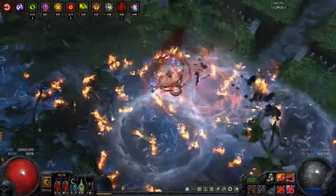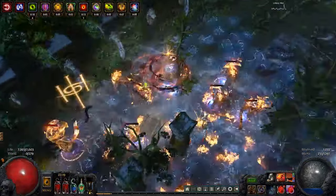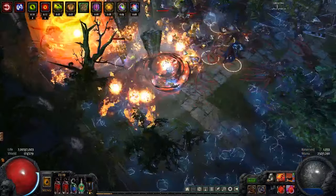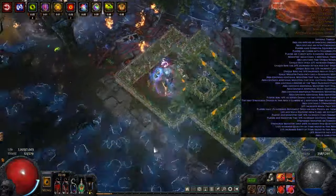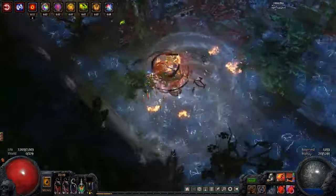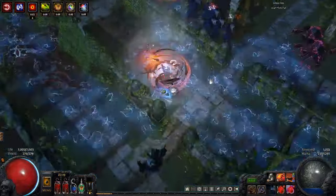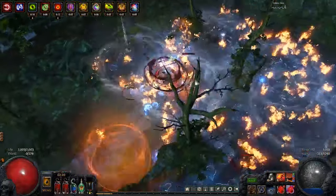These ignites are further buffed by our dual curses — we are using Flammability and Elemental Weakness. With the Writhing Jar, these curses don't merely double dip; they do in fact triple dip. The way that works is we pop out a worm. The worm has lower resists because of the curses, so the worm takes more damage from the Vortex and more damage from the ignite from the Vortex. Then when the worm dies and spreads the ignite, the target enemy also has lower resists because of our dual curse. So we are getting triple use out of our elemental curses.